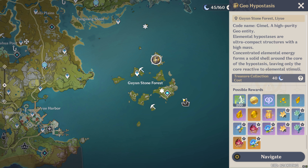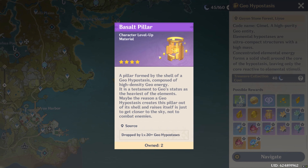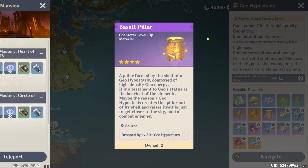First off, for Zhongli's boss material, you're going to want to come to the Gunyun Stone Forest in the Liyue region and fight the Geo Hypostasis to get some of the Basalt Pillars. You'll need 46 of these if you hope to fully ascend him to level 90.